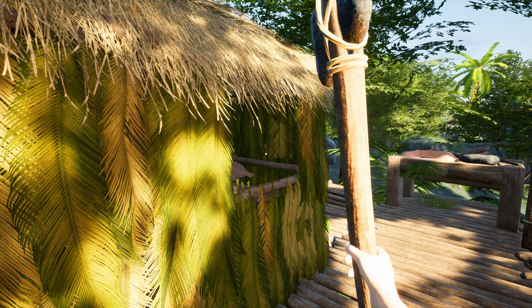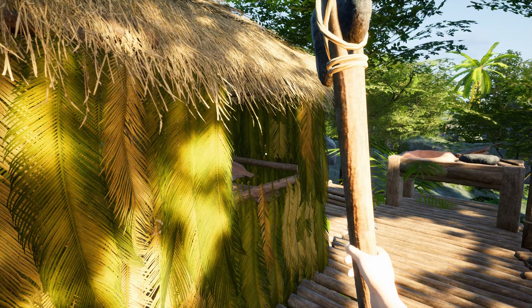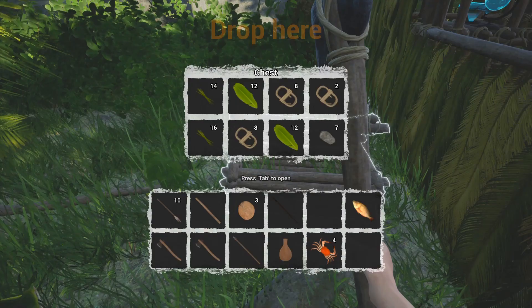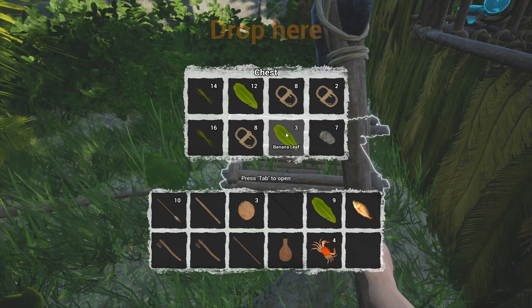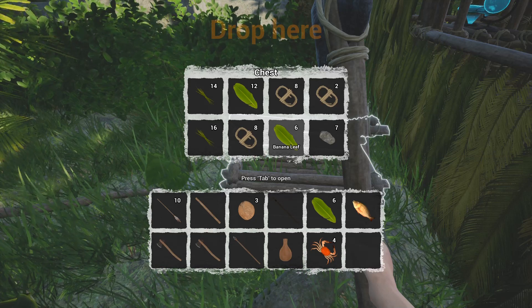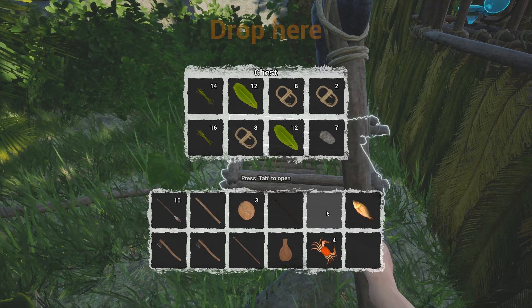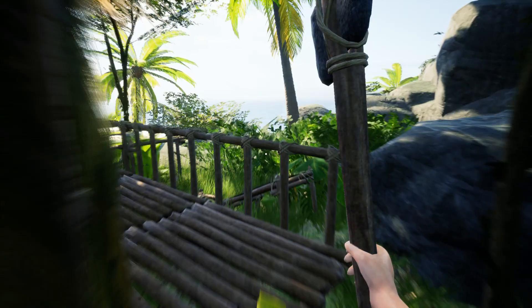Next update: quick inventory action added — Control plus left mouse button to directly put stuff in chests. Let's try it out. Control and left click — look at that! That's much better. Wow, thank you developer. It is so cool, so much better. I know people were asking for stuff like that, and that is really great right there.